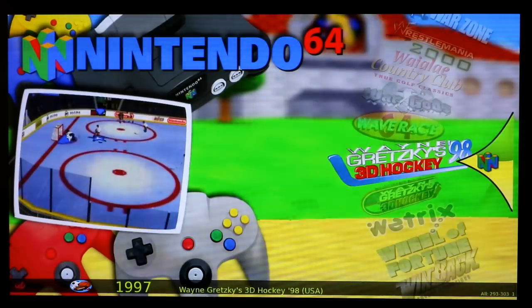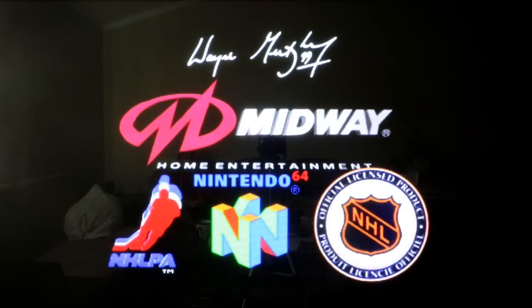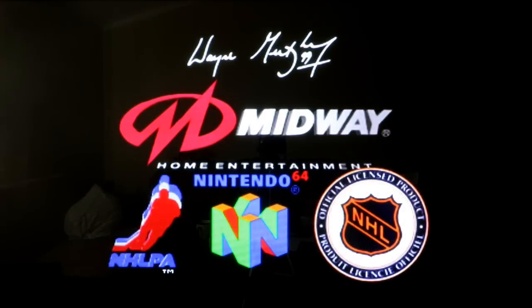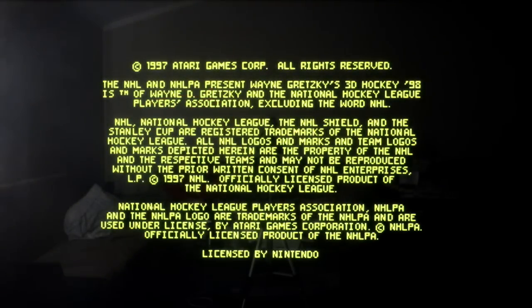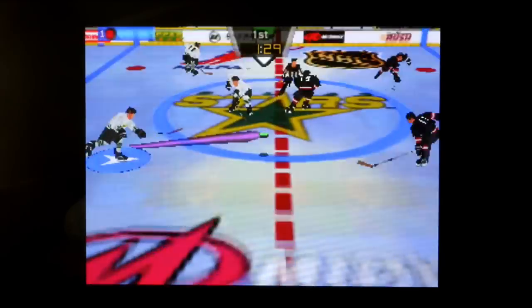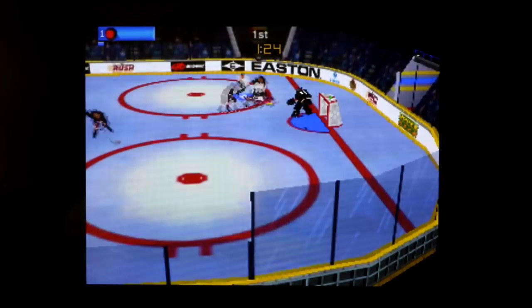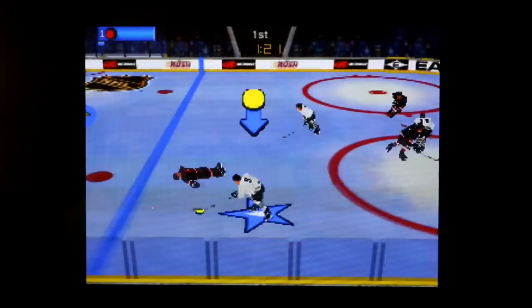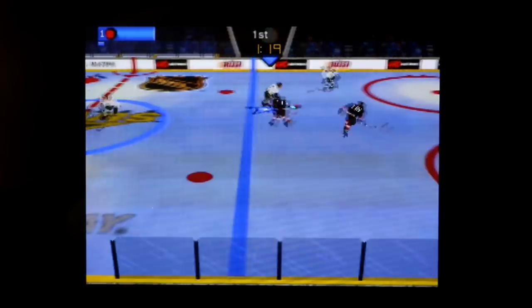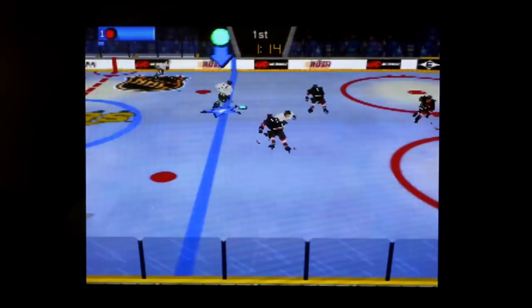At number 6, we have Wayne Gretzky's 3D Hockey. The NHL and the NHL P.A. It's like he dropped his puck — he shot it, you see. He turns it over. It reminds me a lot of Blades of Steel, but from the Nintendo 64. And it has a really funny announcer. And you can trip people.